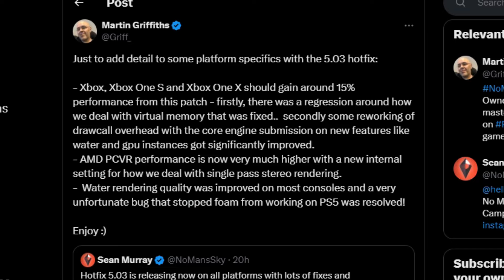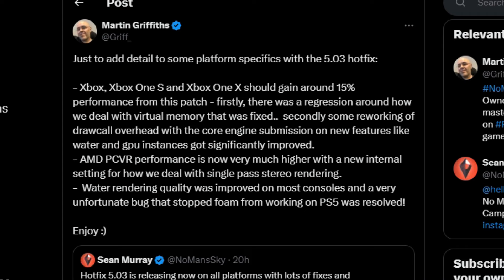If the virtual memory and draw call fixes were applied for Xbox, can't something similar be done for PlayStation 4 players? Are they still getting a performance increase, just not a 15% one? I'm not sure how that works — if anybody works in this field, let me know in the comments and explain it in layman's terms, because I'm completely lost.